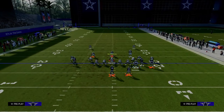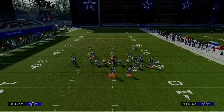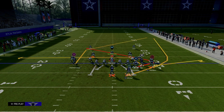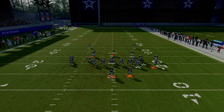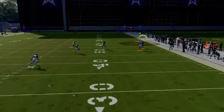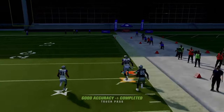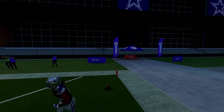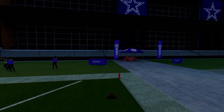Against a cover one style defense, the setup is really the same no matter what — we're going to take advantage of a trail concept to beat man coverage. Drag the slot receiver, flat the outside bunch receiver, wheel the running back, and smart route the post if it's first and ten or shorter. The first and main read that's going to be open against man coverage is this running back wheel — it gets over the top of a linebacker, really hard to defend.